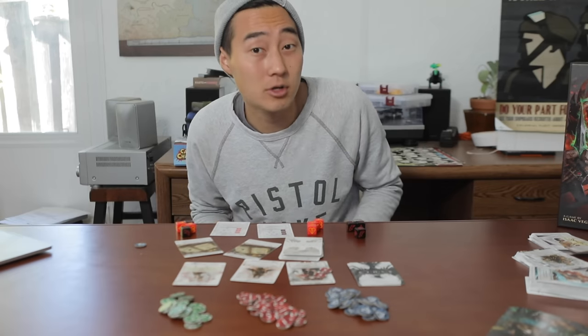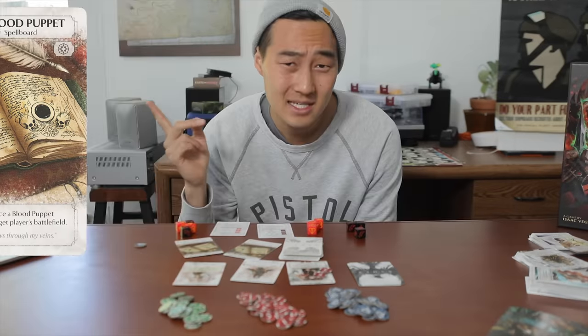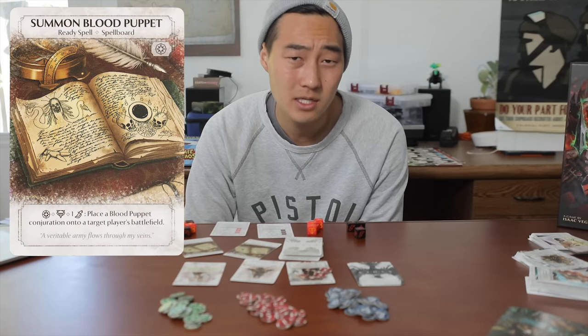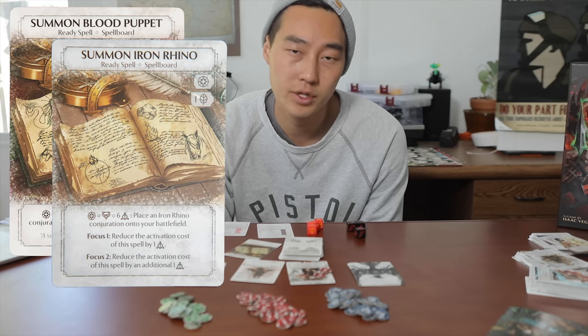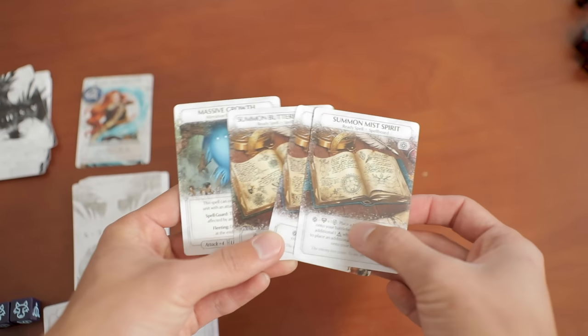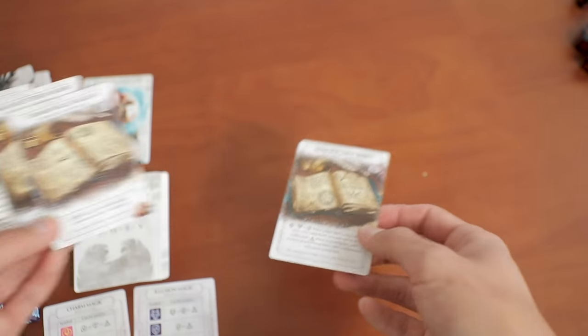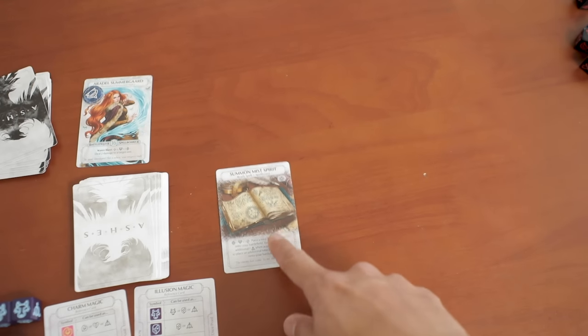Next nitpick: there are some aspects of the art. For ready spells, it can get confusing because it's just a book image for all of those cards, with some writing on it. These do tend to blend together in your hand and on the board, so if they could show the monster they summon coming out of them, that would help a lot.